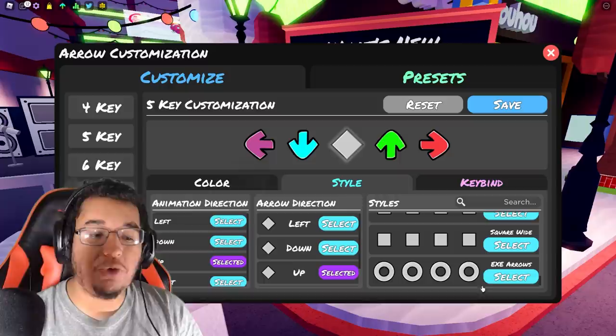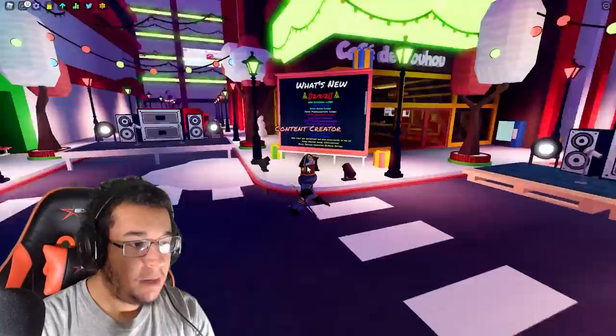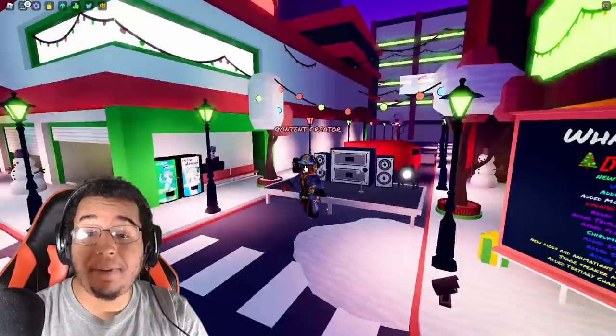Now we do have Sonic.exe arrows as well. You guys can change any of the arrow skins to the Sonic.exe arrow. I am going to be using it as a middle keybind for the 5-key song, which is going to be very interesting. And that's pretty much it for all the new features — let's go to some public servers and try out a song from each of the mods.